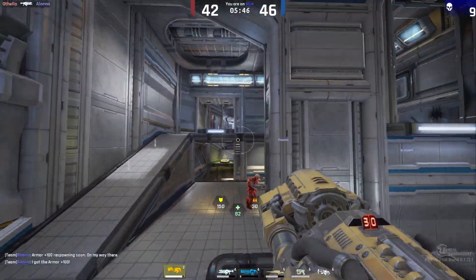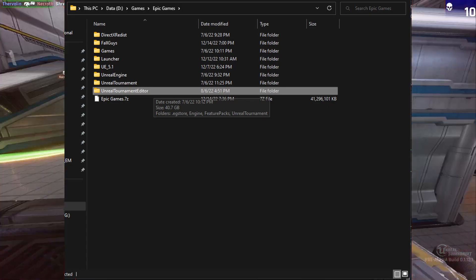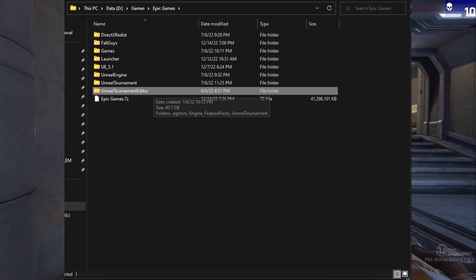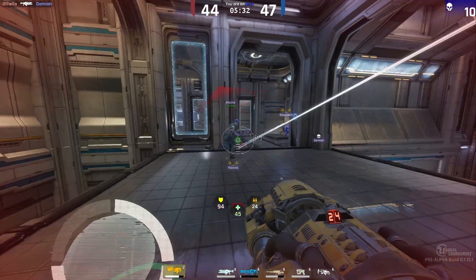As for the editor, like the game files, I believe if you just copy and paste that outside the Epic Games folder on your computer and save it to a very large zip file, it should still launch and should still work. It's an instanced version of the Unreal editor.